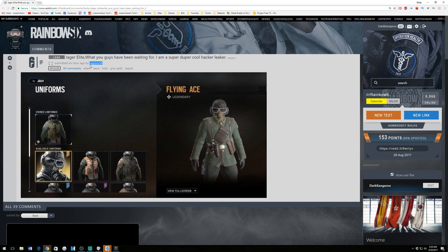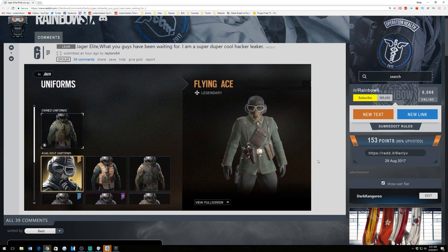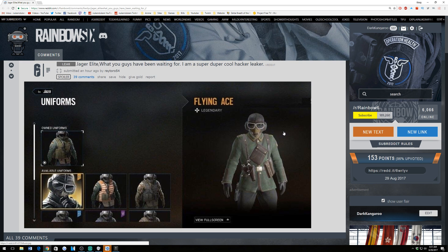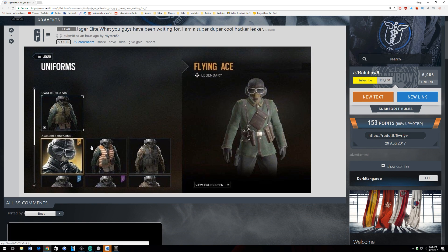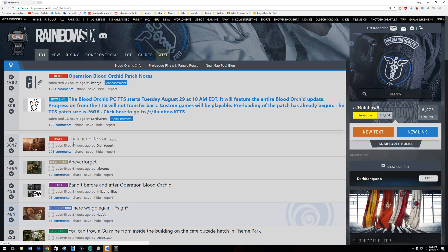This user raytoro54 found a Jäger Elite skin — it's a legendary, and it looks like an elite skin. It seems Rainbow Six Siege is going with an old-school military flying style with a very brown color scheme. Let me know what you guys think. It's not 100% confirmed yet.